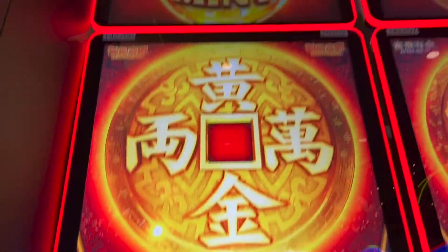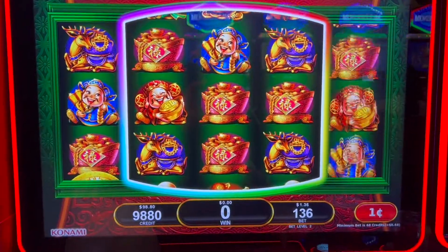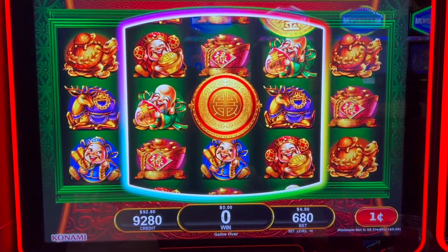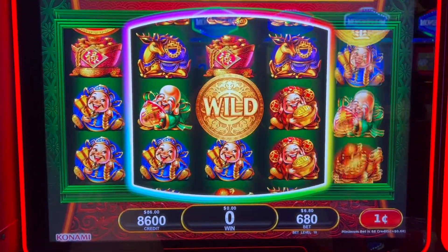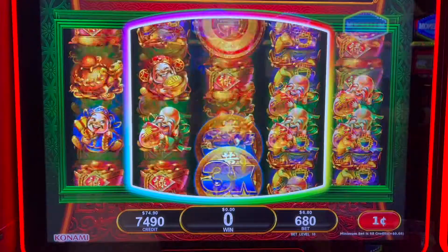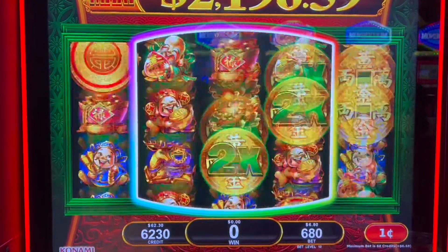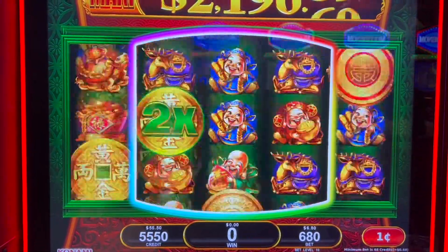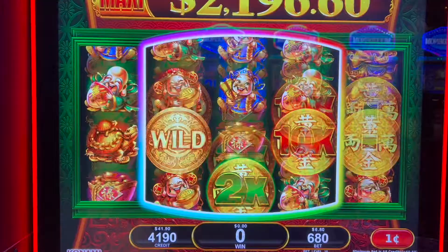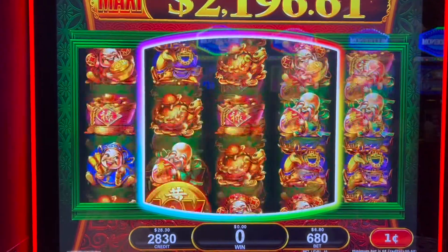Alright y'all, we are going to be playing this fortune. These are the progressives. It is a penny machine. That's not what I meant to do. We're going to bet max at $6.80. We need three of those gold coins with the red circle to go to bonus. It's a free spin bonus. It's a multiplier.